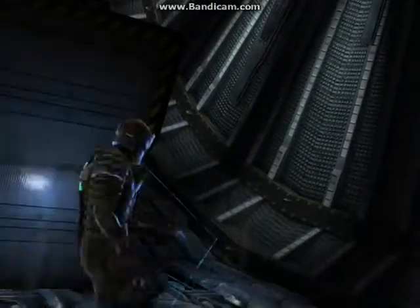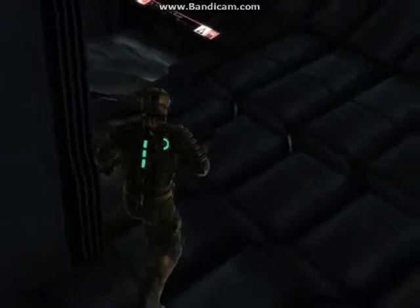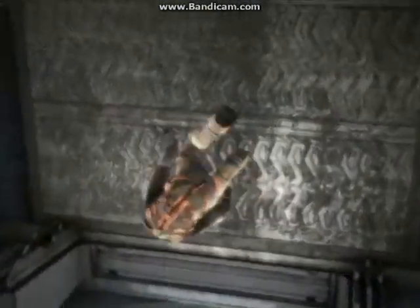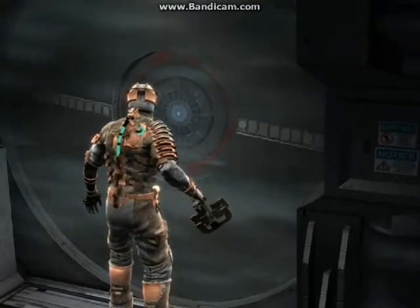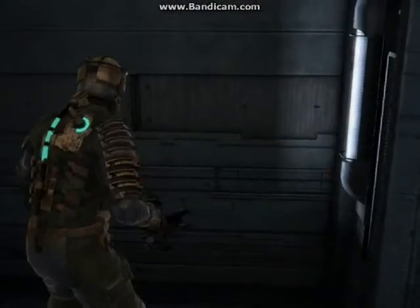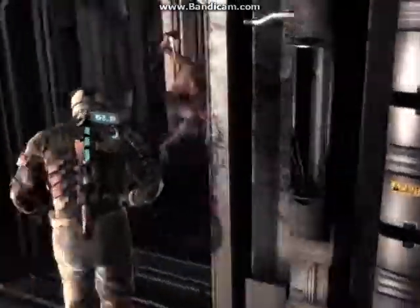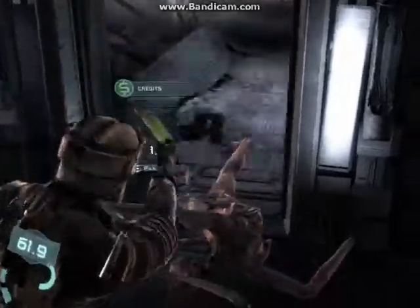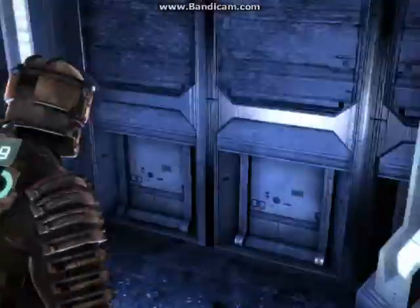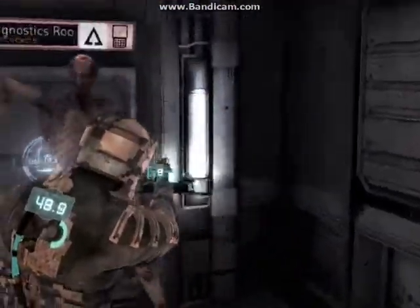It would be nice if I could — thank you. You know, it's more annoying when you have to do more controls. Exiting zero-gravity. Entering the vacuum. Enemies — I'm going to mess with you guys. I already know a way out, so I'm not even going to... Right over here. So we got out of there. Exiting vacuum.